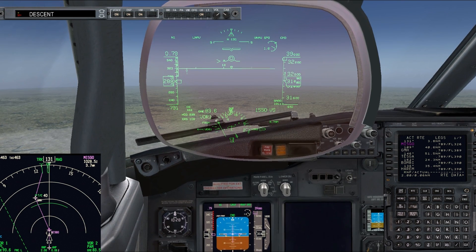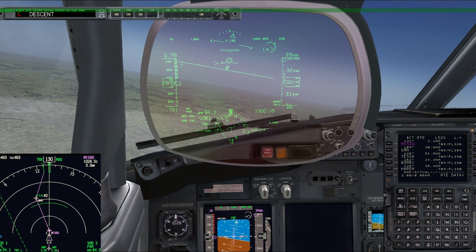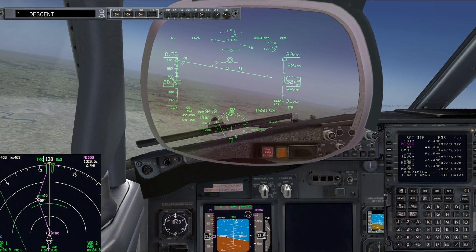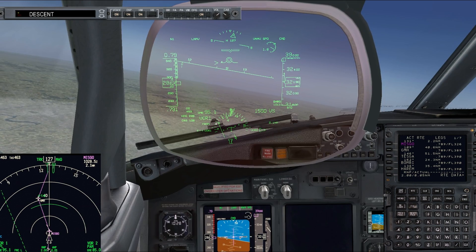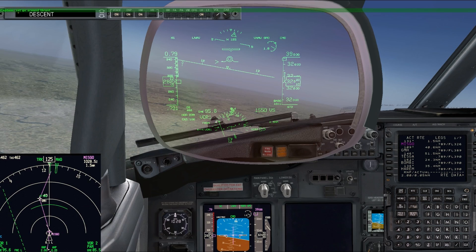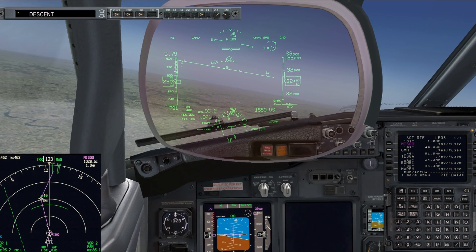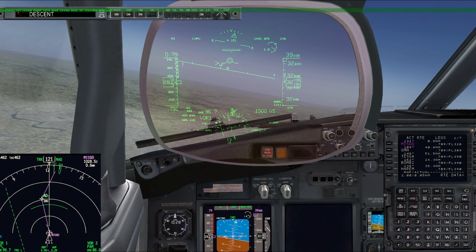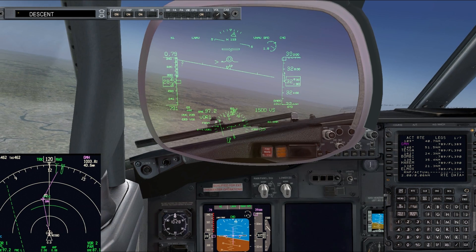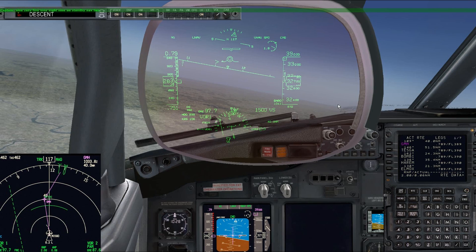We're coming up on the next waypoint now. 3.8 miles. We're going to start the turn. Once we level out, heading towards Golf Mike Hotel, about 40 miles away. What we're going to do is simulate getting an ATC call that clears us direct to TESGA. Typically if you're online, somebody on the radio might say 'Frugal 738 cleared direct when able to Tango Echo Sierra Golf Alpha.' Then you reply, great, thank you very much. Now you need to change your route. Here's how we do that.